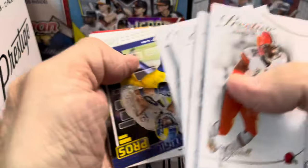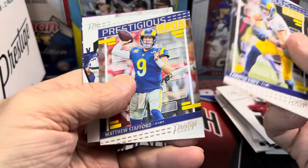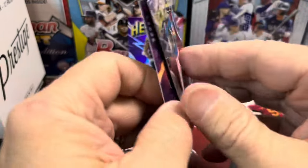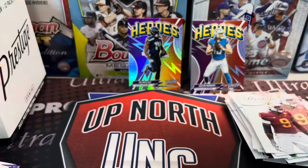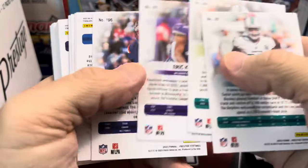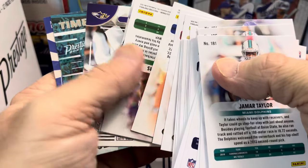Just a bunch of base Prestigious Pros, back-to-back Rams. But here's a nice one — another Heroes: Justin Herbert. I don't think they'll sell for much — usually I see them five to ten bucks maybe. Not horrible, but not anything crazy. It's not like one of the rare cards, and even some of those rare cards in the set don't sell for a ton unless you get a really good name.